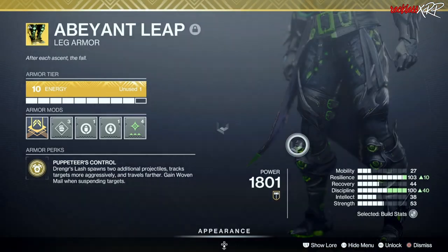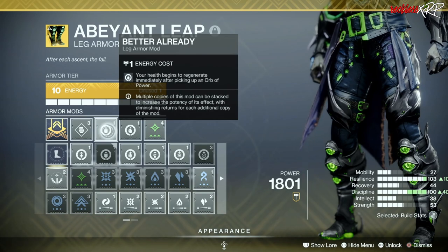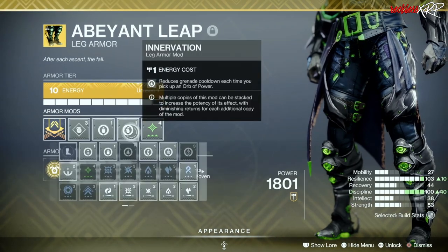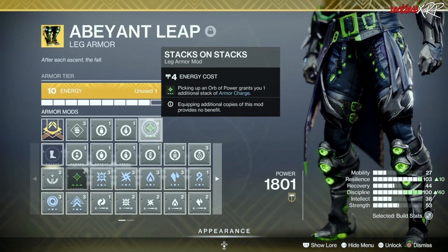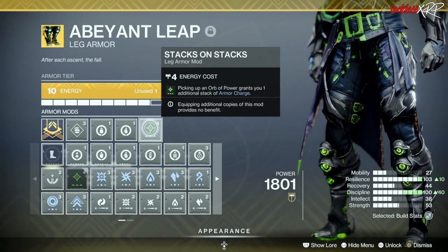For our exotic we are using Abeyant Leap, and we are using a single Better Already — your health begins to regenerate immediately after picking up an Orb of Power. Then we are using a single Innervation, which reduces grenade cooldown each time you pick up an Orb of Power. And last but not least, Stacks on Stacks — picking up an Orb of Power grants you an additional stack of Armor Charge.